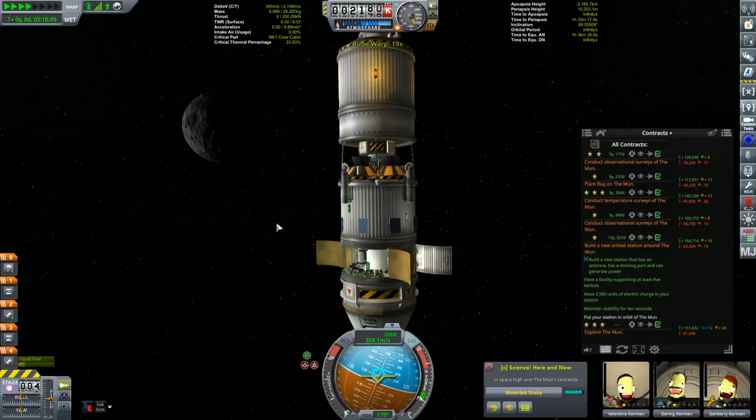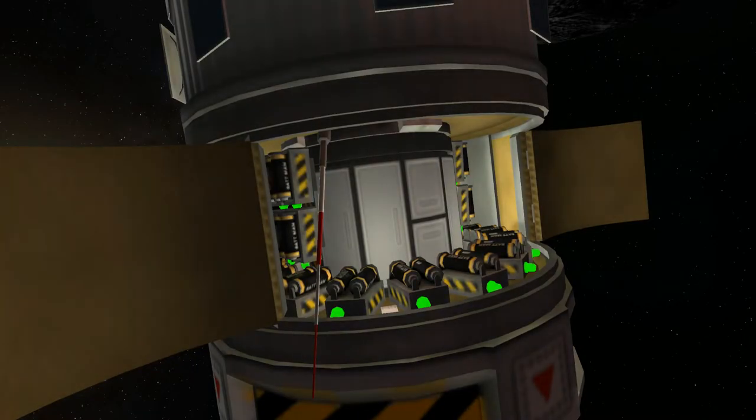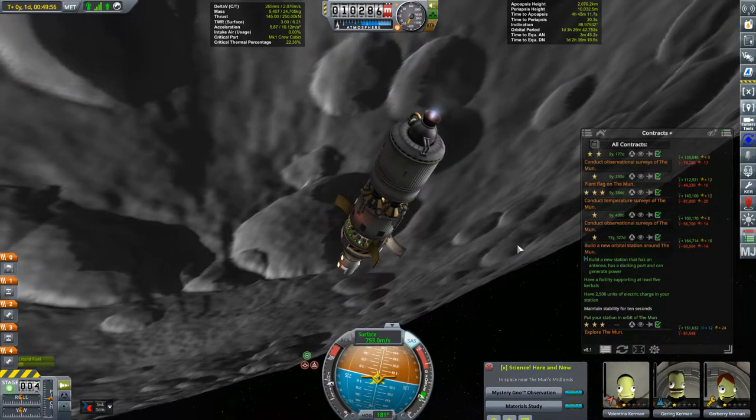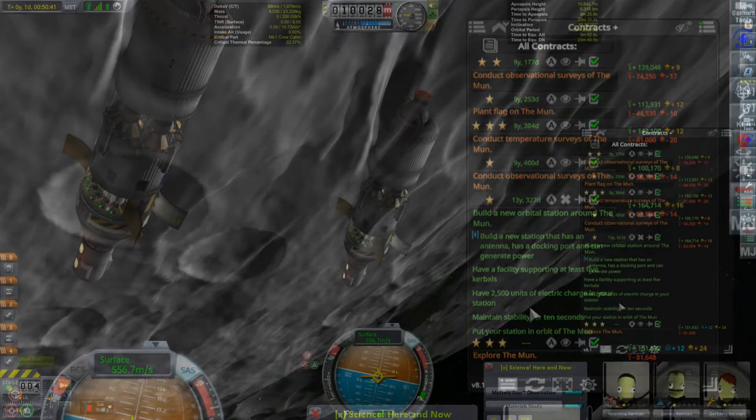As we fall in towards our closest approach and capture, let's take a closer look at the first of the contracts we'll be polishing off. The first set of requirements are pretty typical for a station contract: antenna, docking port, power generation, and the ability to hold five Kerbals. But if you take a look at the third requirement, you will see that I require 2,500 units of electrical charge on board. Having only unlocked the two smallest batteries meant I had to have a lot of them — thank goodness for the big 2.5m service bay. All but one requirement is green; the only thing left is to get my capture and wait for the required 10 seconds. There we go — one down, five to go.